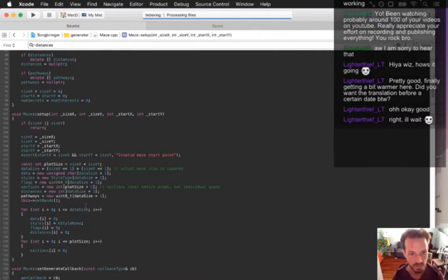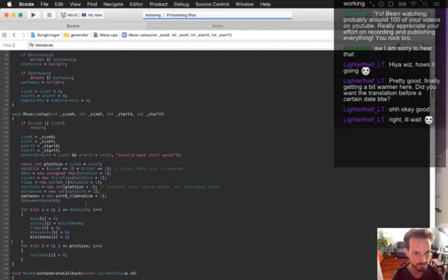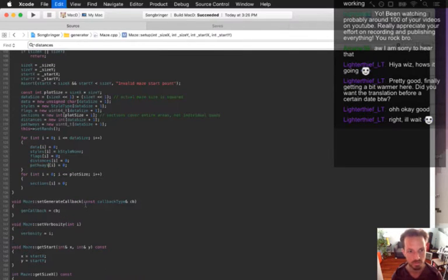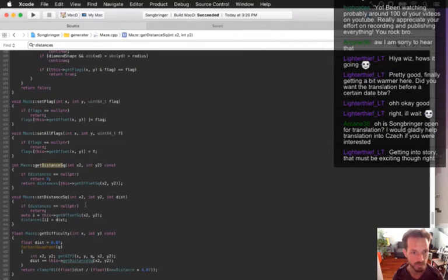We need to zero all the pathways — that's data size because it's squared. All right, next up we've got get_distance_squared and set_distance_squared. These are pretty good models for how we can do pathways.